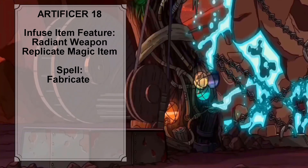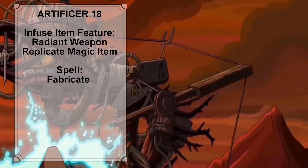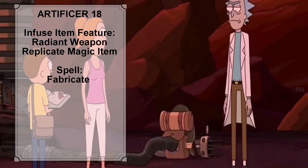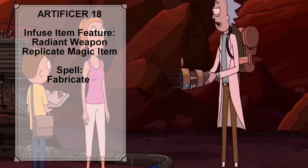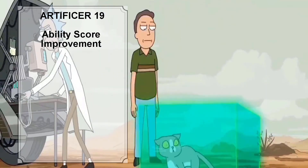At Artificer level 18, Rick knows two more infusions and can infuse one more item. We are going to give him the Radiant Weapon and Replicate Magic Item infusions. The total number of spells Rick can prepare increases to 14, and we give him the level 4 spell Fabricate from the Player's Handbook.